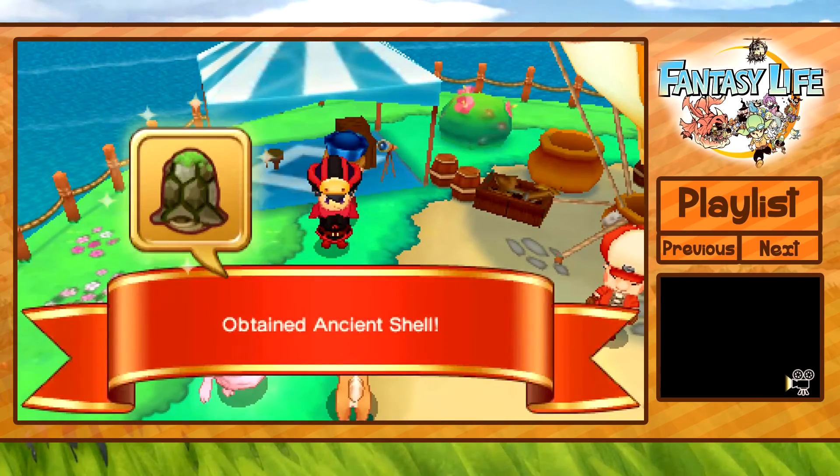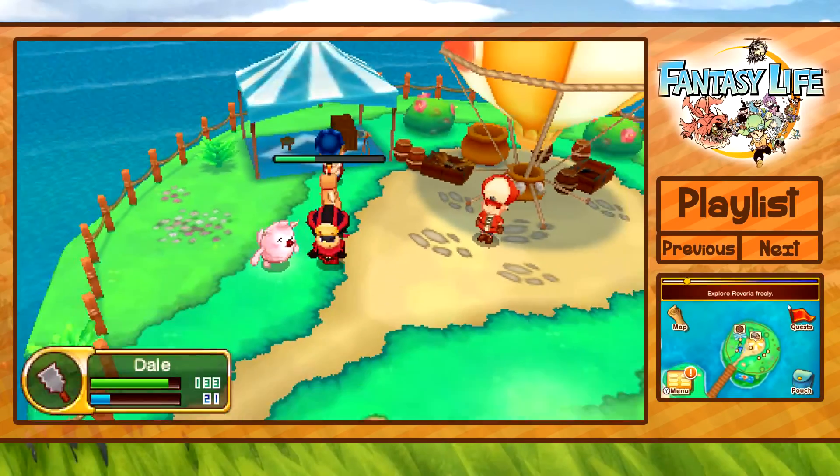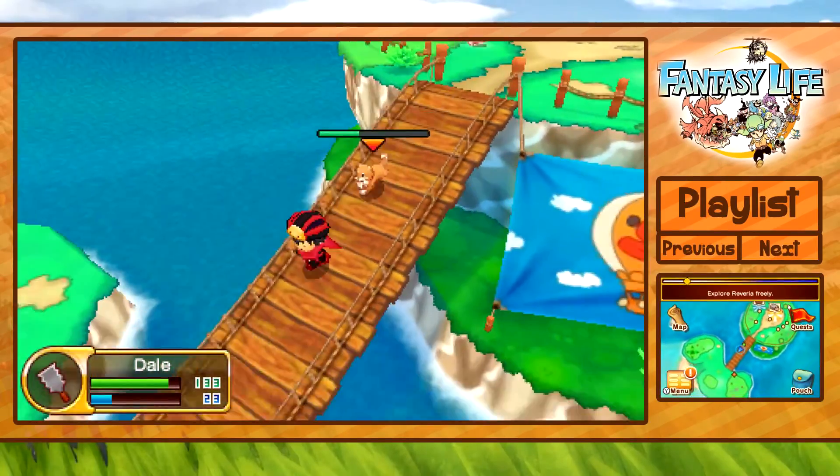So we'll hand in this bounty and call it quits for today. We didn't do that much carpentry but we will next time — we can make an orca bow and a pirate chest. Did we get another vivid coral? Ancient shell — oh well. Thank you all very much for watching, and we'll see you all next episode, bye guys!